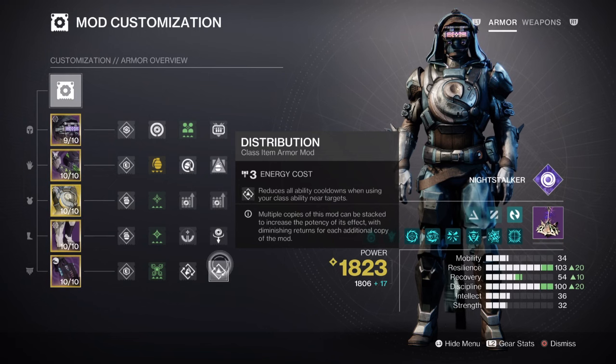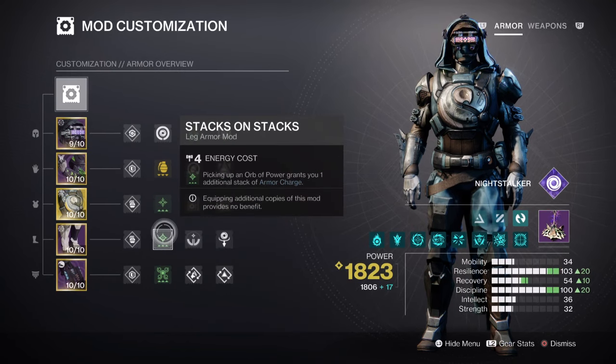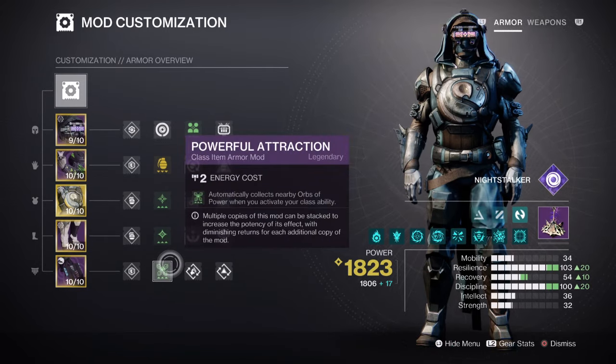This will leave room for additional mods, such as Charged Up giving us plus one Armor Charge. Then Stacks on Stacks will grant us two Orbs of Power collection rather than one. Having Harmonic or Void Siphon will allow us to create Orbs of Power while on the go, while Powerful Attraction will make it easier to collect Orbs once our class ability is used. Lastly, Impact Induction and Bolstering Detonation will help gather energy back for quick usage of mobility and strength based abilities.